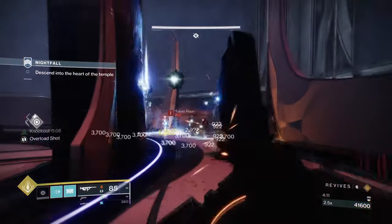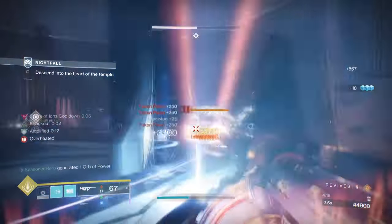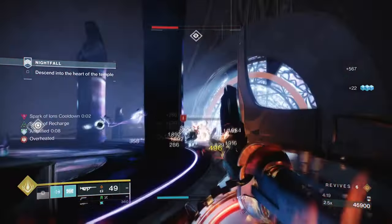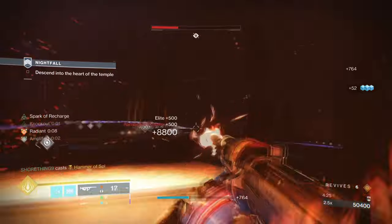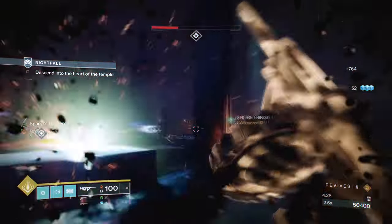You must have the Spark of Recharge Fragment, or else the build is pointless to use, as once you reach critical health, this one Fragment will allow you to use your abilities at a faster rate without the need of mods or weapon perks to trigger it. In our case, Tommy's Matchbook effect will be triggering it, but outside of that, you won't need certain weapon perks from there.